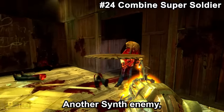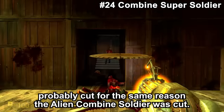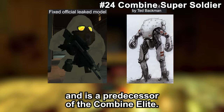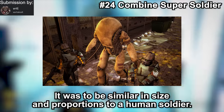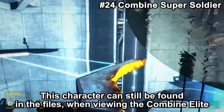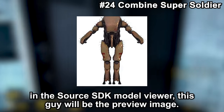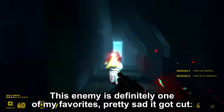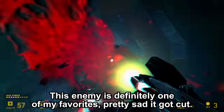The Combine Elite Synth is another synth enemy, probably cut for the same reason as the Alien Combine Soldier. It stems from the Combine Synth Elite Soldier and is a predecessor of the Combine Elite. It was to be similar in size and proportions to a human soldier. This character can still be found in the files — when viewing the Combine Elite in the Source SDK model viewer, this character will be the preview image. It was to be seen in the Citadel. This enemy is definitely one of my favourites — pretty sad it got cut.